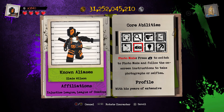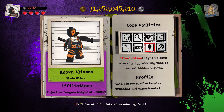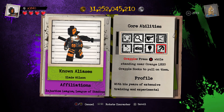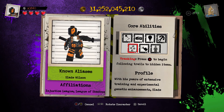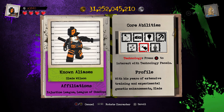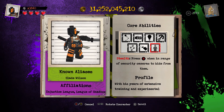Photo Mode — that's just left bumper so you can take selfies. Illumination — light up dark areas by approaching them to reveal hidden objects. Grapple — press B while standing near orange LEGO grapple hooks to pull on them. Tracking — press B to begin following trails to hidden items. Technology — press B to interact with technology panels. Stealth — press B when in range of security cameras to hide from them.